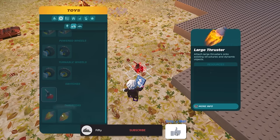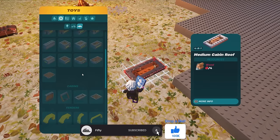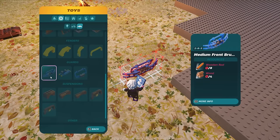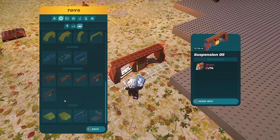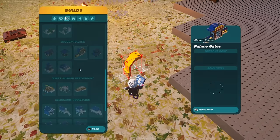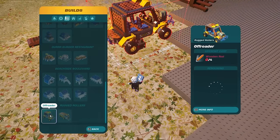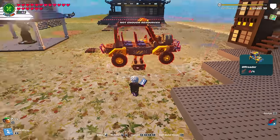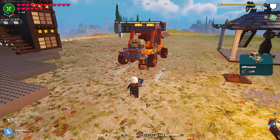There are turnable wheels and switches, which we've already seen, and then there are all of these vehicle parts as well — front bumpers, fenders, and a ton of suspension items. In buildings there are two vehicles that we are able to build, so I think I want to try and build these first and kind of get an idea of what to do.